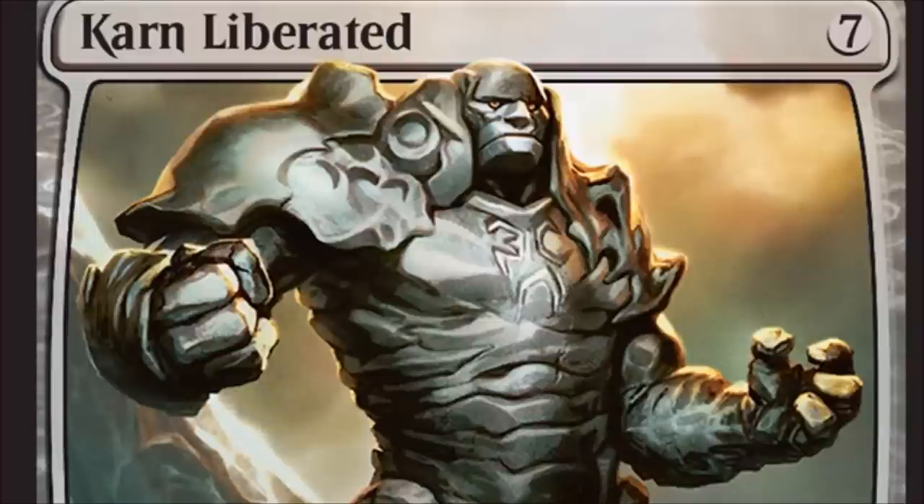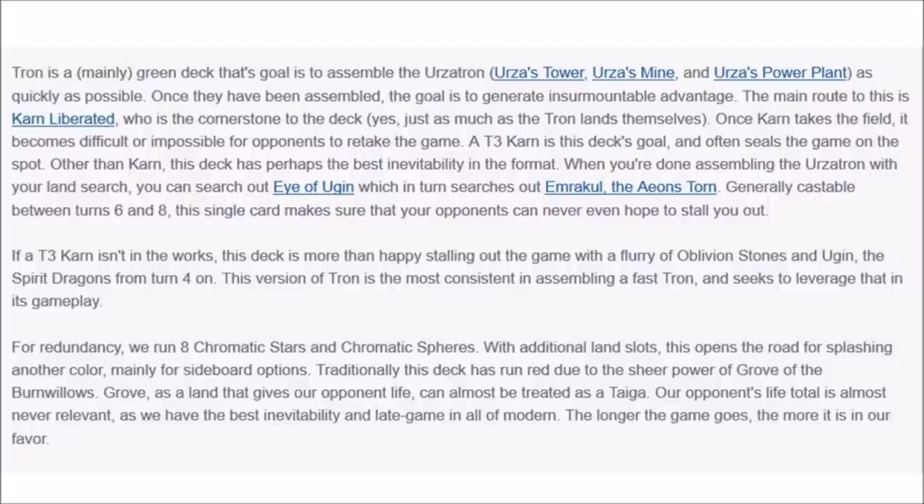Karn Liberated is a very good card to get out extremely fast. Tron is kind of like a combo deck, but the end goal is to get a Karn Liberated on the field. Once Karn Liberated is on the field, you pretty much win the game — it's very difficult for your opponent to get any type of advantage, especially if you have multiple Karn Liberateds or Ugins in hand. If they get rid of one, that's fine, I'll just play another one.